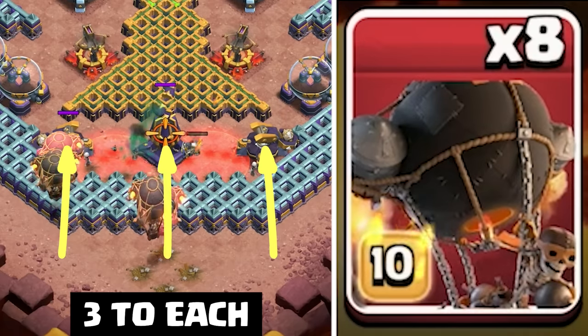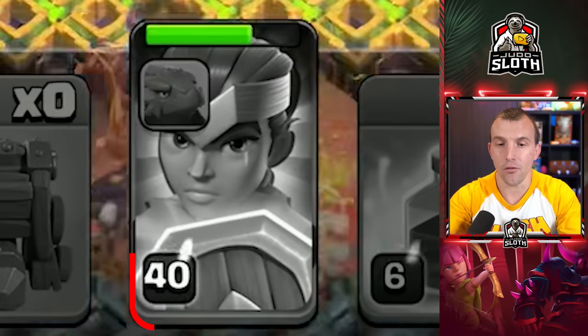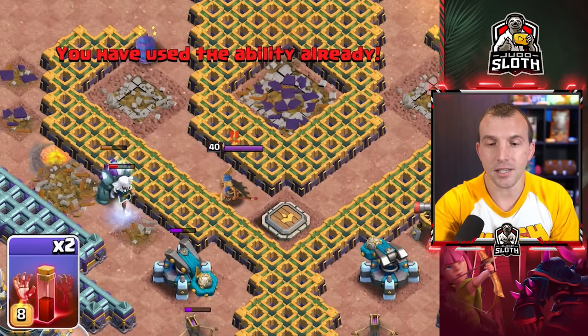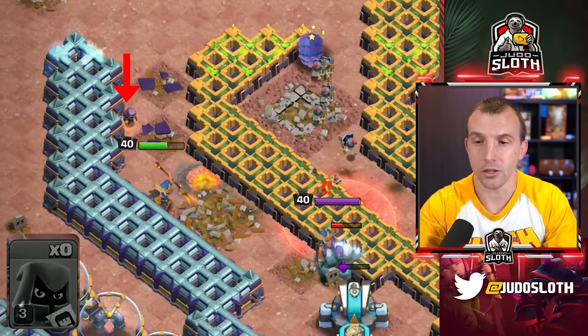Three rocket balloons to each of the defenses down here. Press your RC ability if it hasn't gone off already. Then place a skeleton spell by the defending royal champion and send in your headhunter as well.